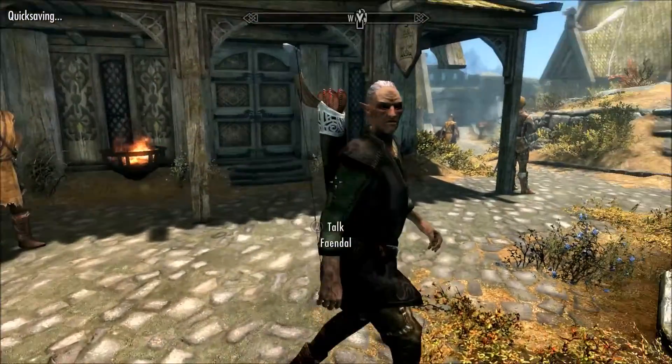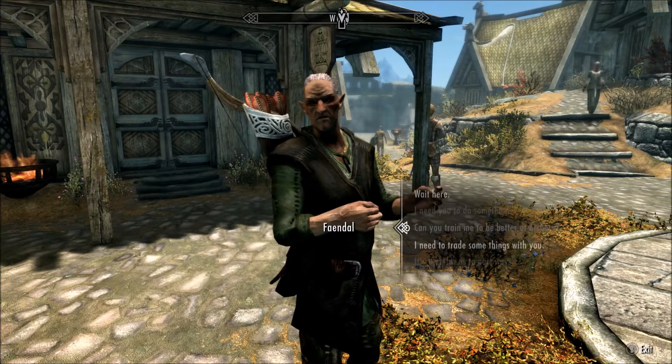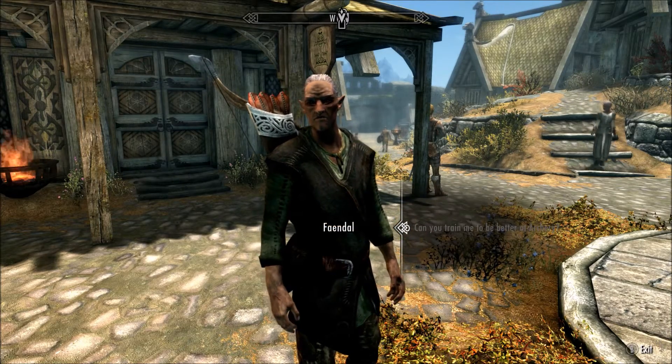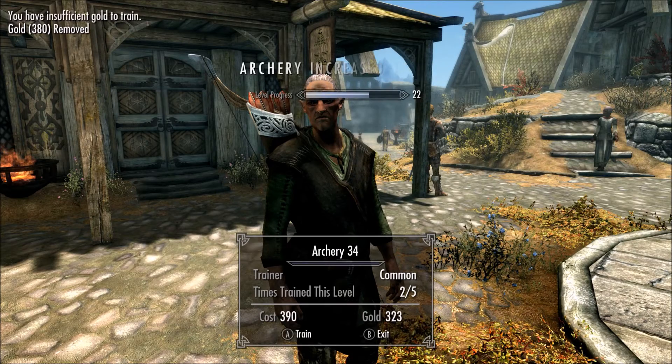The whole goal of this is to get him as a follower to allow this to work. So once you lie to her, you will come back and complete the quest with him. Then you ask him to follow you and be your companion. After that, you ask him to train you in archery, and when you ask him to train you, you will just train as usual.